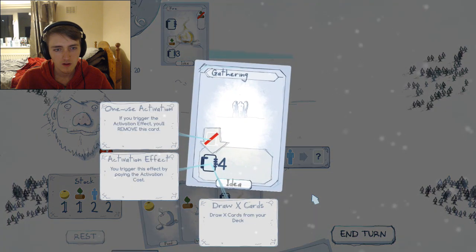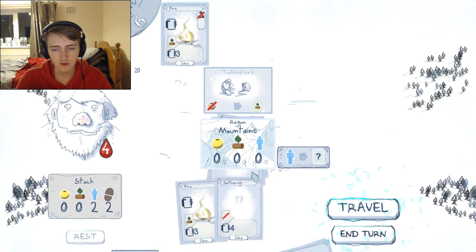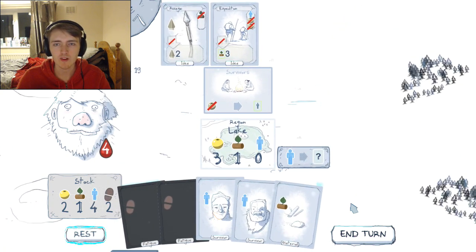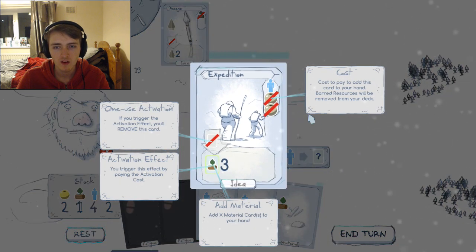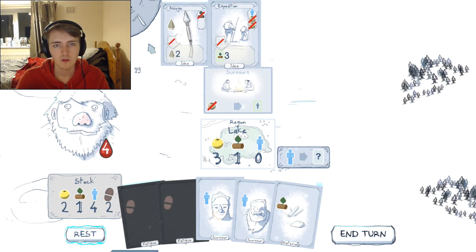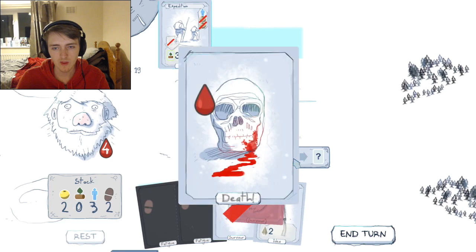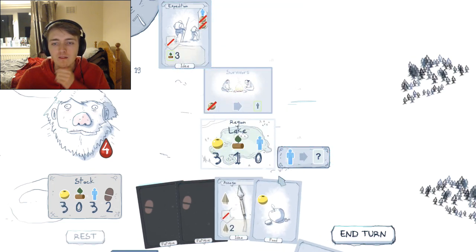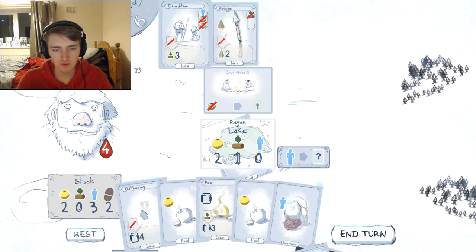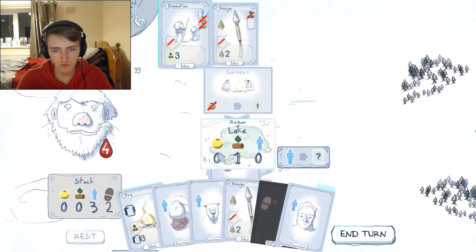Draw X cards. If you trigger the activation effect, you'll remove this card. I don't want to remove it yet, I just wanna travel past. Now we have those awesome tools in our deck to save us for later. Expedition: person 2 food, person 2 food — will give us 3 wood. Or we can make it a Segai. We might need that. The gathering went nicely, gave us everything we needed.